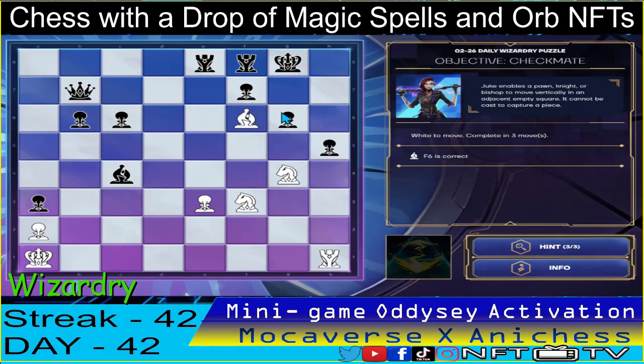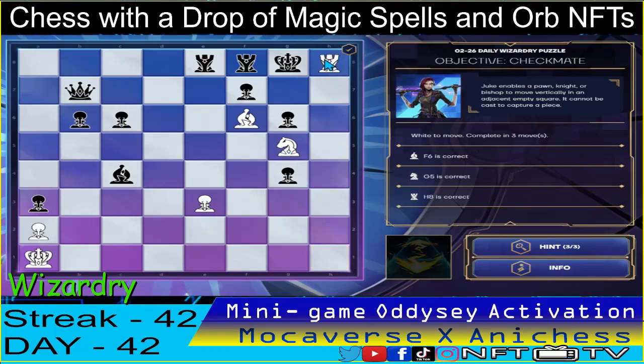That's correct. Is it the knight here first? Yeah, I think the knight first guys, so that it cannot escape. The knight from f3 to g5 — that's correct. And then the rook to h8. Checkmate. That's three down.